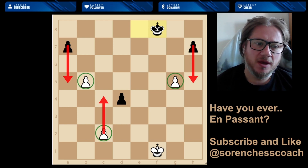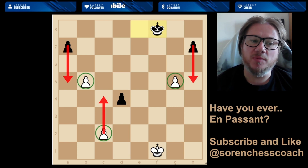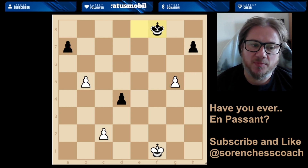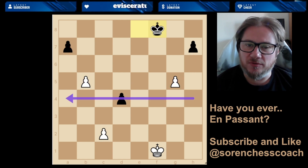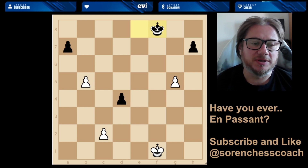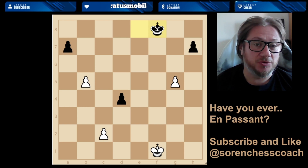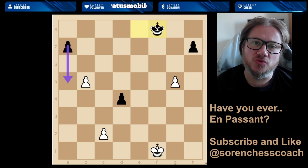What we need to understand is: for a white pawn to capture a black pawn en passant, the white one has to be on the fifth horizontal line, and the black pawn will have to be on the fourth rank. That is the precondition for you to capture.